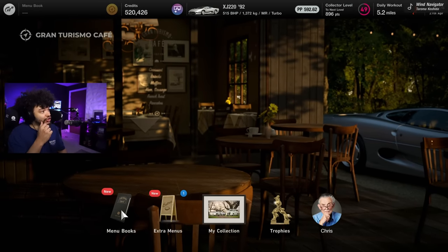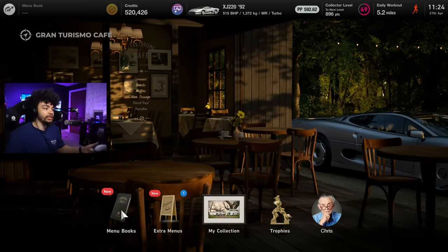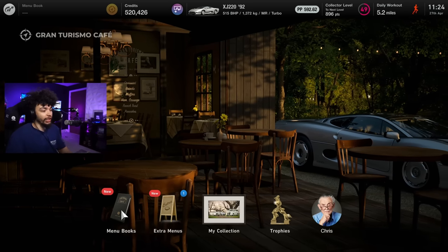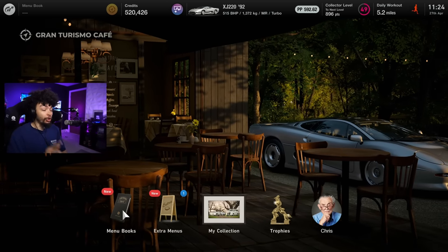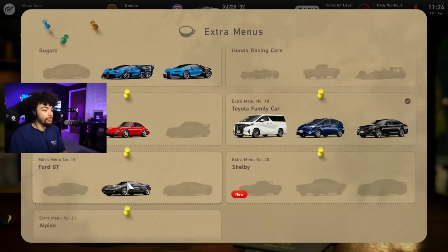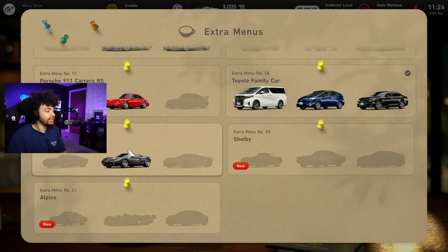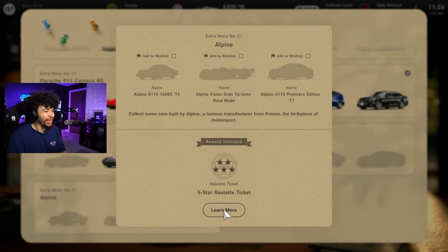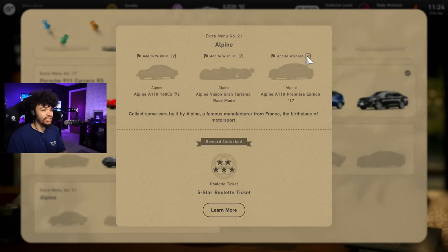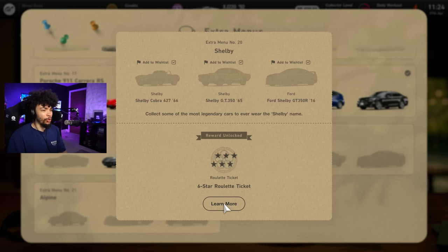However, before we do, we need to stop at the cafe because we're old. We've discussed this — you've seen this Porsche video. Right, extra menus, but also an actual new menu book, which is pretty darn cool. So in the extra menus — the easier ones — we've got the Shelby one added and the Alpine. I can't believe I don't have any of the Alpines. That's ridiculous.